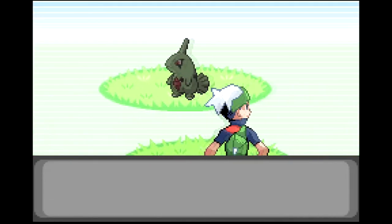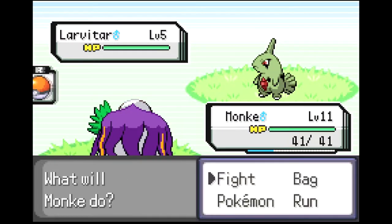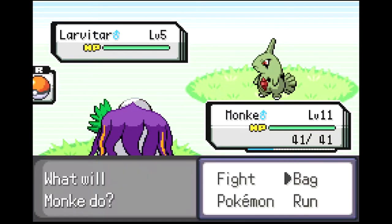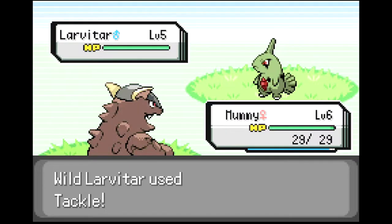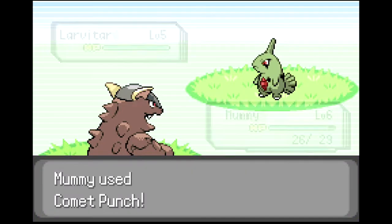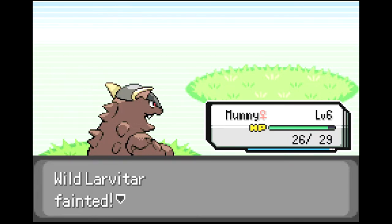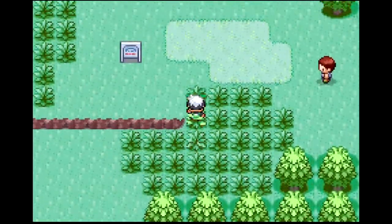May is up there, and there's a Larvitar! Confusion — does it affect it? I don't want to kill it. Let's switch out to Mummy and try to catch this Larvitar. Larvitar's a really cool Pokemon, I know it'll be a while before it evolves, but... Oh no. We're going to kill it. I literally just caught Kangaskhan and forgot that Comet Punch does extra attacks. That was an L. R.I.P. Larvitar.